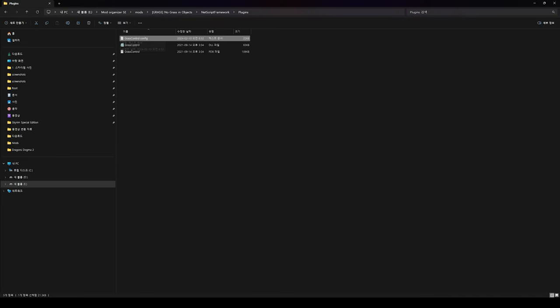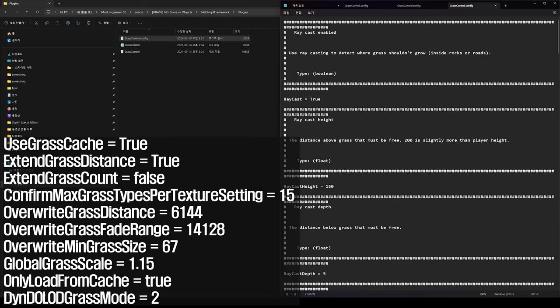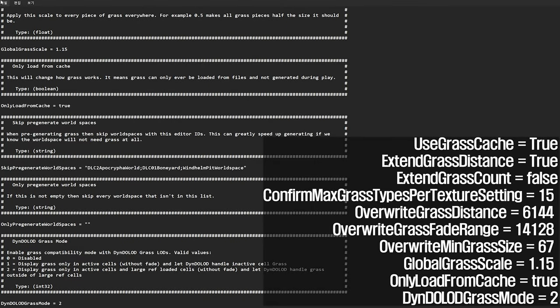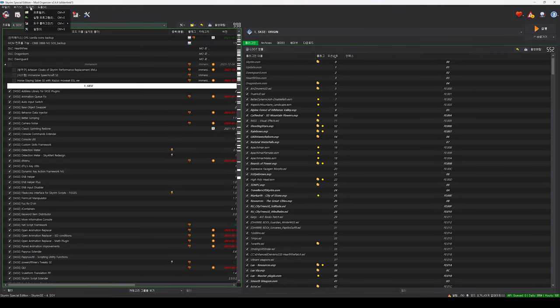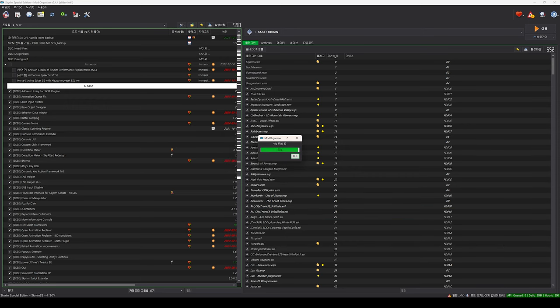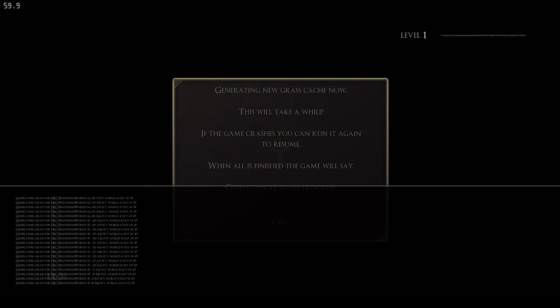After completing this step, open the grasscontrol.config.txt file inside the Grass Control folder and modify the specified items as shown in the video. If you've entered all the values in grasscontrol.config, save and exit. After that, at the top of Mod Organizer, click the Spanner icon to clean and then press Precache Grass. When you press Precache Grass, Skyrim will automatically run. At this point, if you have the console key open, you can see the progress of Precache Grass.